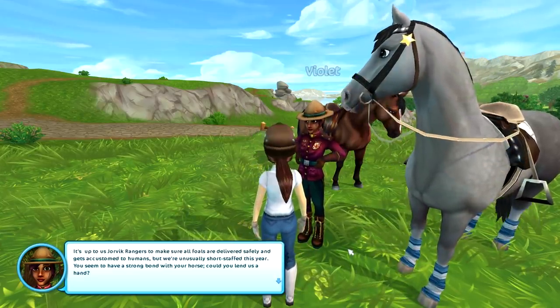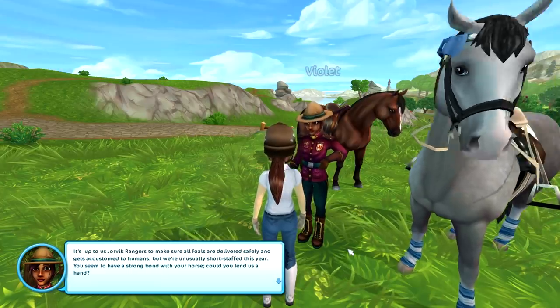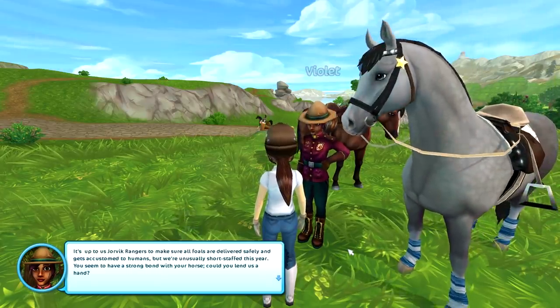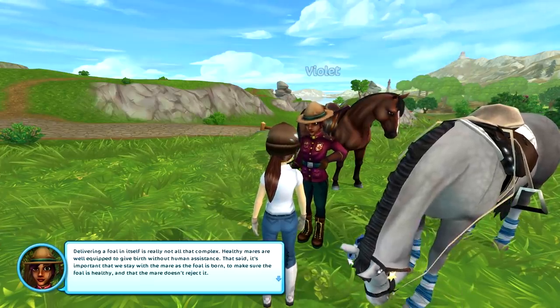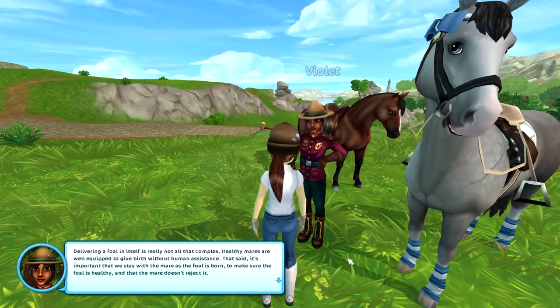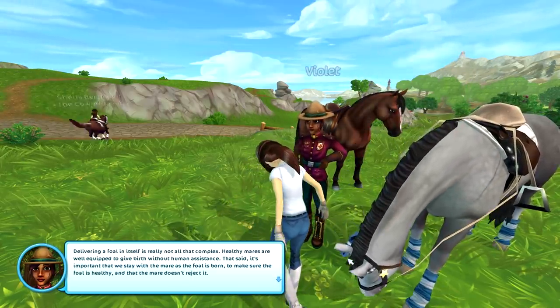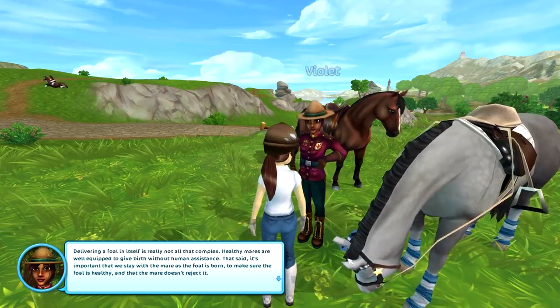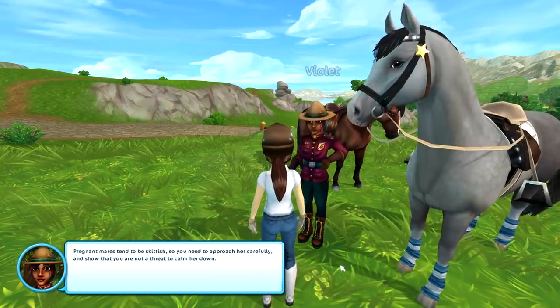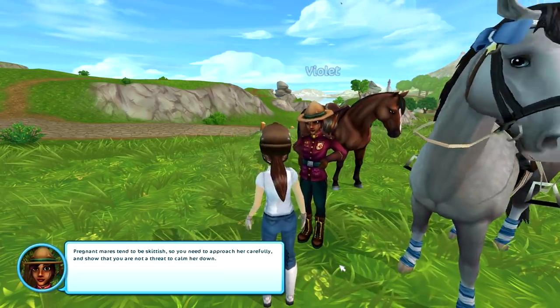Violet continues: 'It's up to us Jorvik Rangers to make sure all foals are delivered safely and get accustomed to humans, but we're unusually short-staffed this year. You seem to have a strong bond with your horse — could you lend us a hand? Delivering a foal in itself is not really all that complex. Healthy mares are well-equipped to give birth without human assistance, but it's important we stay with the mare to make sure the foal is healthy and the mare doesn't reject it.'